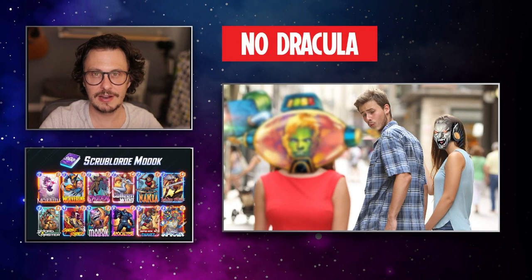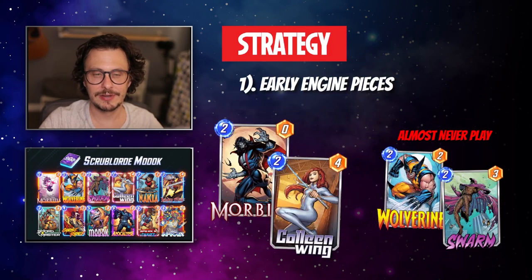Moving on to the strategy, I don't think there's anything really different about the early game pieces — every other MODOK seems to do this. Morbius is key. Colleen Wing is a great engine for getting your Wolverine Swarm going, and largely do not play Wolverine and Swarm. Let MODOK always throw them out, let Colleen throw them out. These two-drops are really great because they can be played on turn two, don't feel bad on turn three, and don't even feel terrible on turn four.